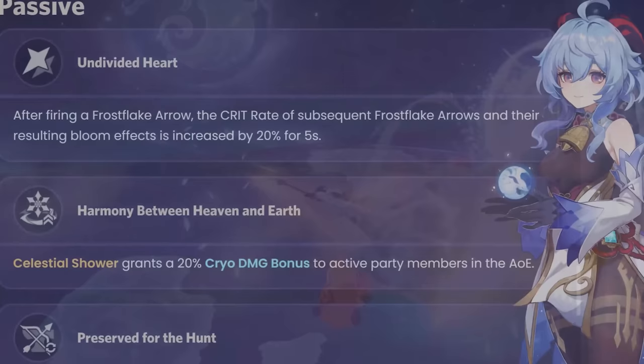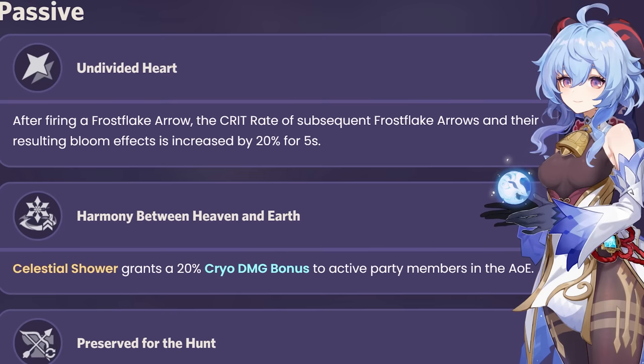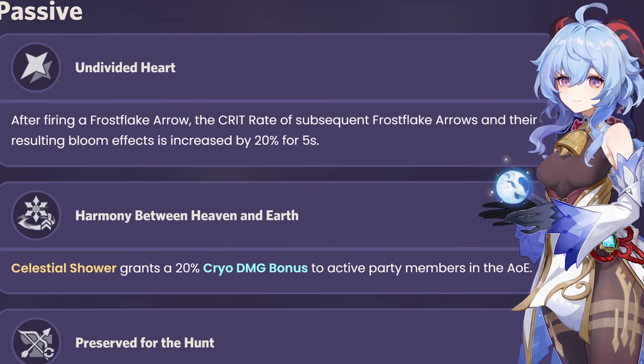Ganyu also features quite impressive passive talents. Her first passive, Undivided Heart, increases Ganyu's crit rate by 20% for 5 seconds after she releases a Frostflake Arrow. This doesn't apply to the initial arrow being shot, but all Frostflake Arrows shot afterwards. This is incredibly useful, as it essentially provides Ganyu with 3 stats and makes it easier to stack crit damage and attack percent on her.